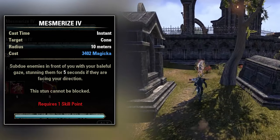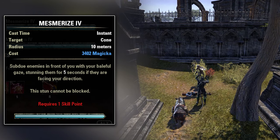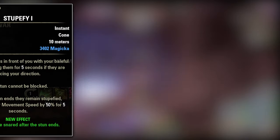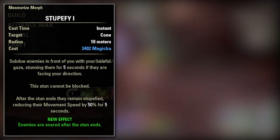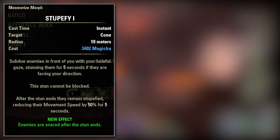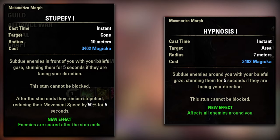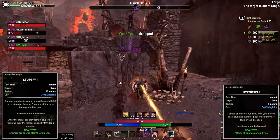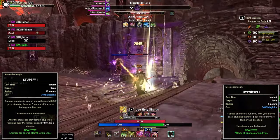The fourth ability is Mesmerize. Mesmerize is a stun that stuns enemies for 5 seconds if they are in front of you and facing your direction. Importantly, the stun cannot be blocked. The first morph is Stupefy, which snares the stunned enemies by 50% for 5 seconds after the stun ends. The second morph is Hypnosis — in my opinion the better one — because you stun all enemies around you that face your direction. If you're a Magicka damage dealer playing Vampire in PvP, or you need a stun in some PvE encounters, this ability is pretty cool and it looks really awesome.